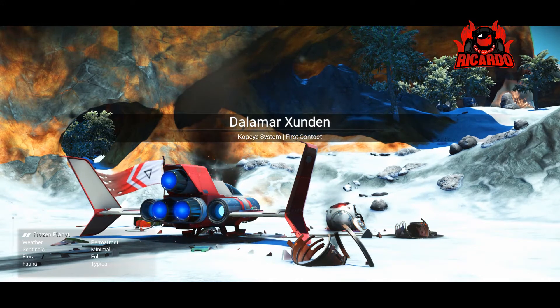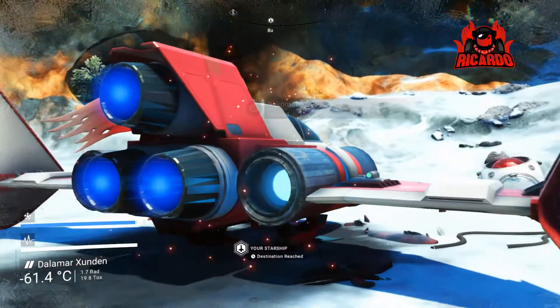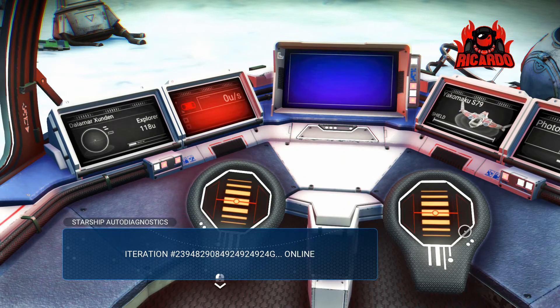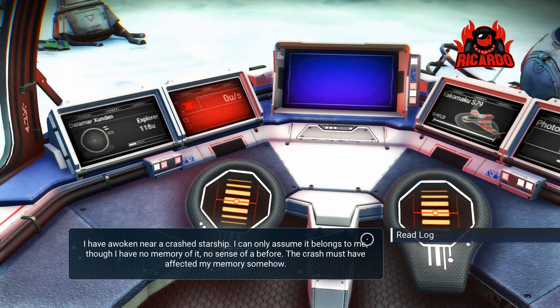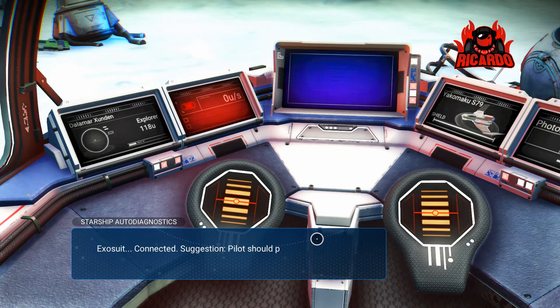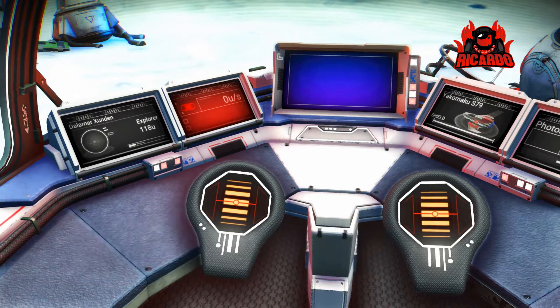Anyway, I'm on this planet and it's snowing. One of the first things you have to do is get to your ship — once you're in your ship you can turn around and assess the situation. There you are in the cockpit, a nice little place to be, and it starts an auto diagnostic and gives you a bit of story: your launch thrusters are offline, your pulse engine is offline. You've woken up near a crashed starship. You can only assume it belongs to you; you have no memory of it. So the game is telling me to do my tools first, because without the tools you can't really do the ship.